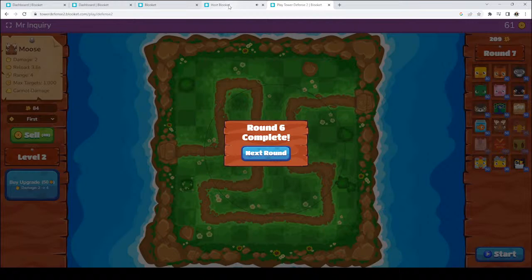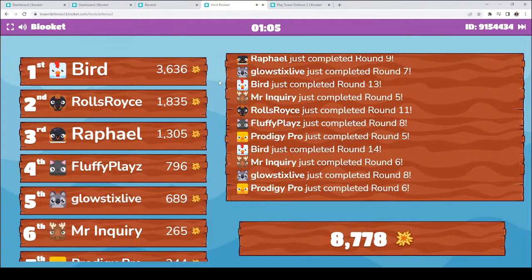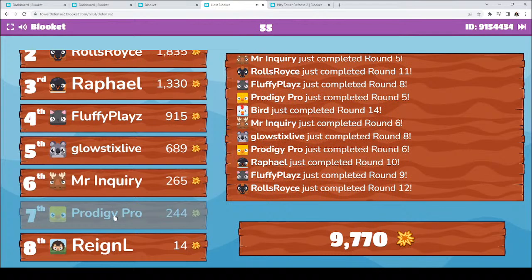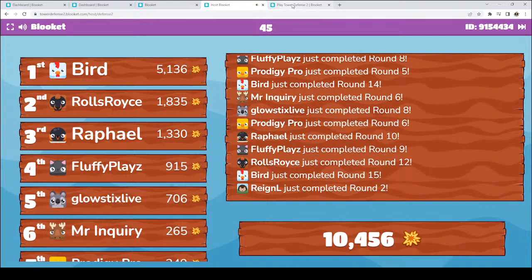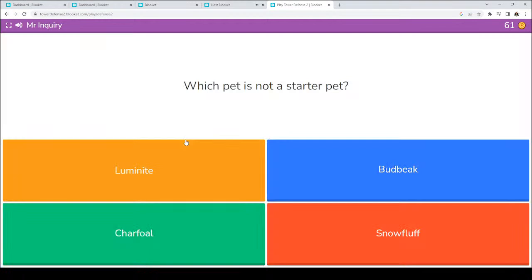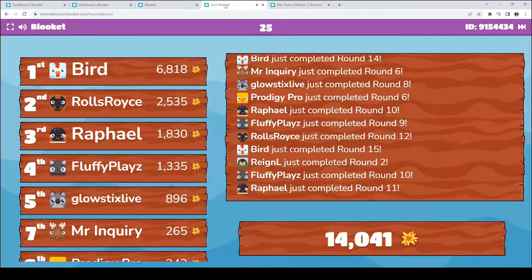Let's go ahead and take a look at our standings again before I start round six. Bird is at 3,636. Rolls Royce is 1,835. Raphael is 1,305. Fluffy Plays is 796. Glow Sticks Live is 689. Mr. Inquiry is 265. Prodigy Pro is 244. And Rain is 14 — way to go, guys. We are looking great. We have 45 seconds left, so I'm going to try to get one more round down and try to get back for the countdown this time.